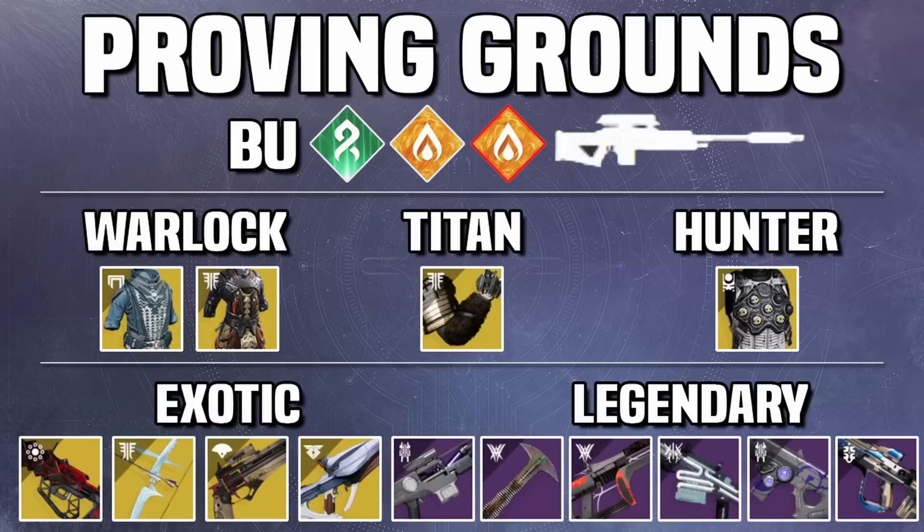Remember, there is also Kinetic Surge on every GM this season — if your subclass matches the active surge, your kinetic weapons do 25% more damage. So on a Solar subclass, kinetic weapons do 25% more damage. You could run a Kinetic Sniper like Succession, a Kinetic Scout Rifle for Unstoppable, or a Kinetic Pulse Rifle for Anti-Barrier — or Solar ones if you're not on Solar subclass. You can even run something like Visions of Confluence or Stars in Shadow.